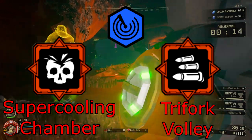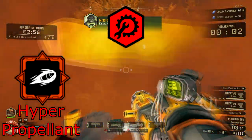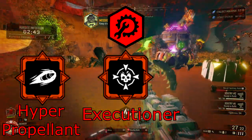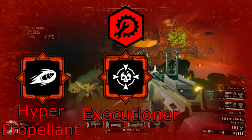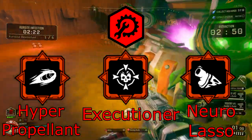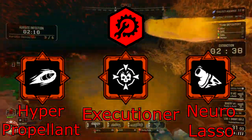For Engie, some overclocks you could take are Hyper Propellent on the Grenade Launcher — that essentially turns your Grenade Launcher into a really heavy-hitting railgun that does really high damage. For the Locky, I would suggest taking Executioner. I recently did a video on it with an Elimination and it was really fun — I was doing really high damage. I was also told that the Neuro Lasso on the Locky is really good too. Basically what Neuro Lasso does is slow down the bug you have locked on, so you can lock onto the Dreadnaught with it and slow it down completely, letting your team dogpile on the Dreadnaught.